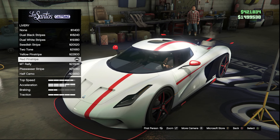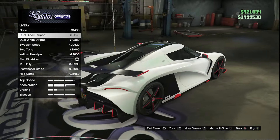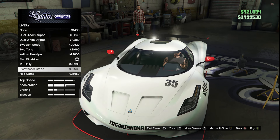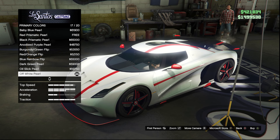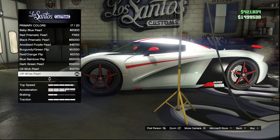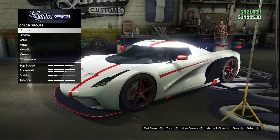The red pinstripe matched really well with the color scheme I wanted. All my secondary colors are red so it matched perfectly, but looking at the other livery options some are really nice — like the dual black, which will look perfect for almost any build, plus creative two-tone options like the Swedish. For mirrors I went with stock, though you can get primary or carbon mirrors. For the paint job I have a chameleon off-white pearlescent — a really standard paint job, but I think the red and white combo looks really nice with the MT.